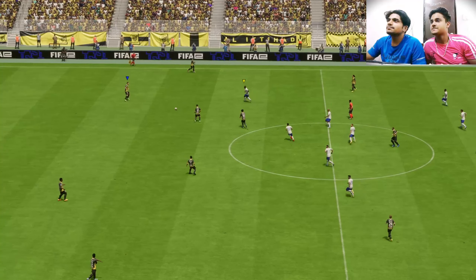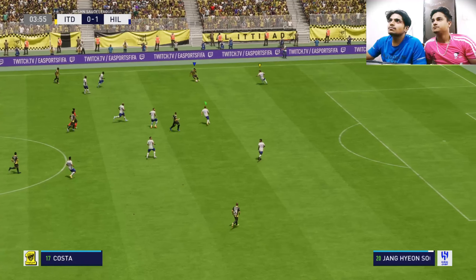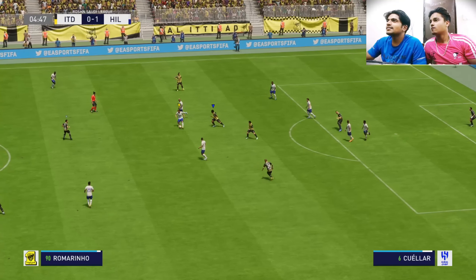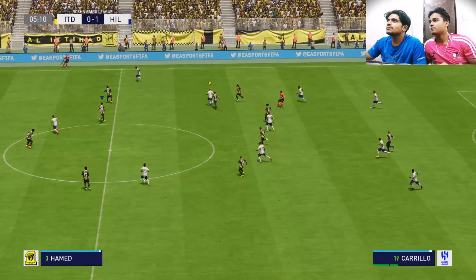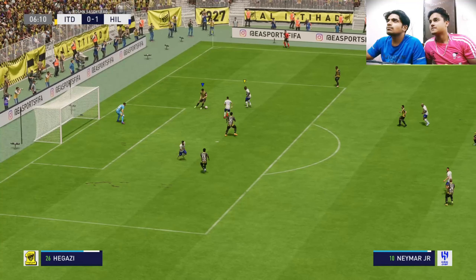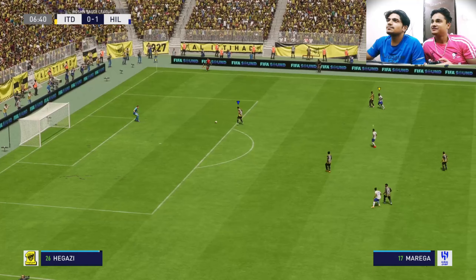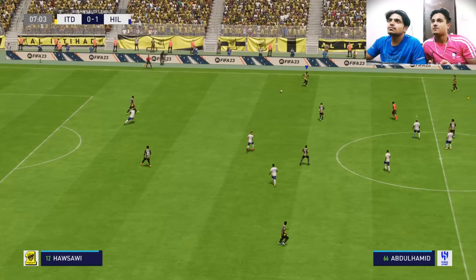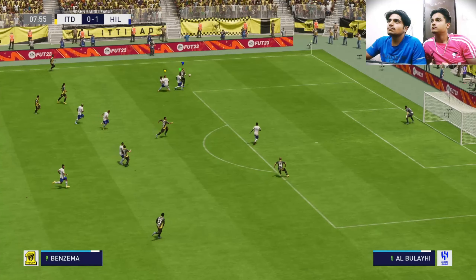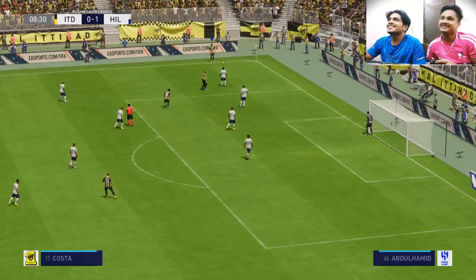And back underway — one nil it is. Well, that's how to keep the opposition at bay. Potential danger here, and a goal kick given. It has gone over the touch line for what will be a throw-in.